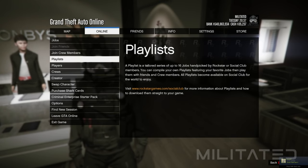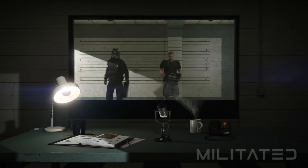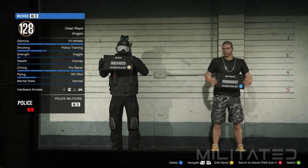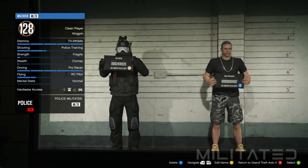To begin, press the start button, go to the online tab and go down to swap character. This will load up the character selection screen. Your main male character has to be in the first character slot — if it is in the second one then this will not work for you.